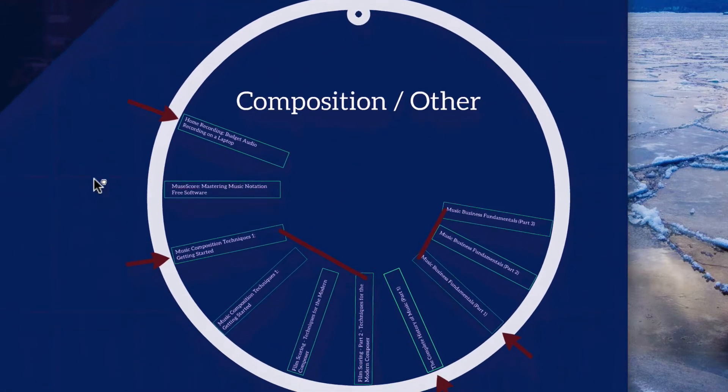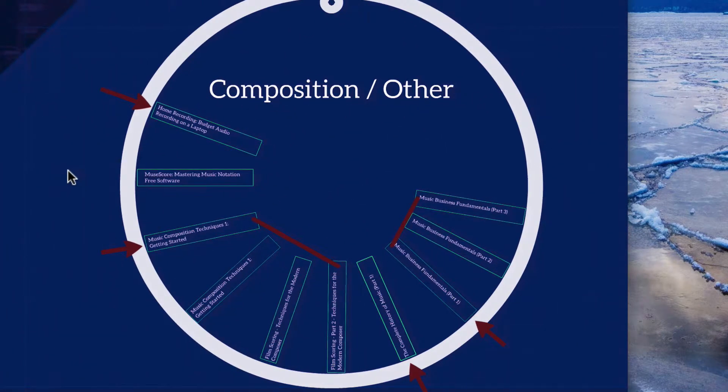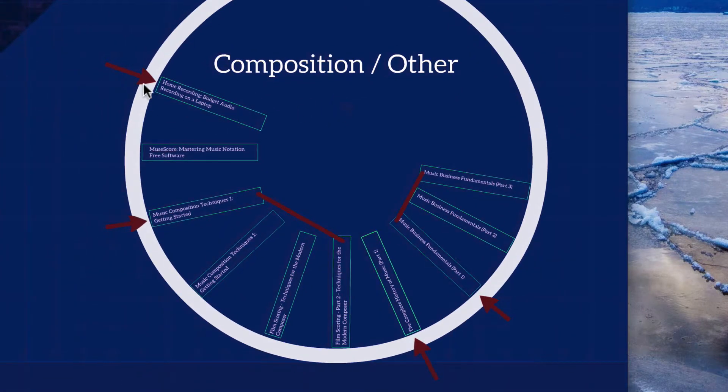Here we have the category of composition and other stuff, which includes a lot of things. There are a couple different places you could start here: Home Recording, Composition Techniques 1, The Complete History of Music, or Music Business Fundamentals. No matter where you start, take that spot and keep going around the circle. There aren't enough classes yet to finish the circle, but once you get to a certain point, jump over and continue down around the circle to finish it up.